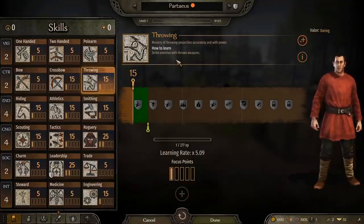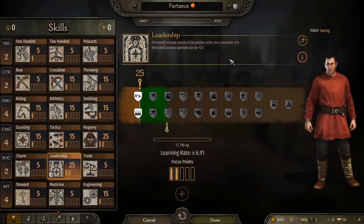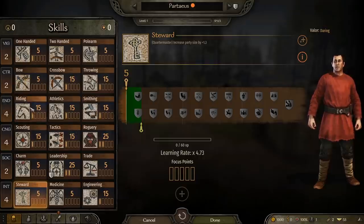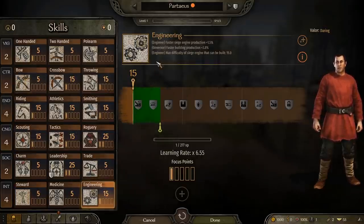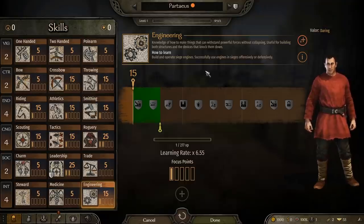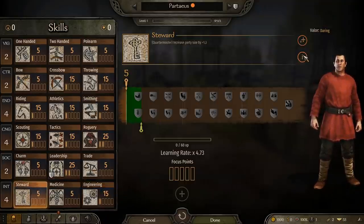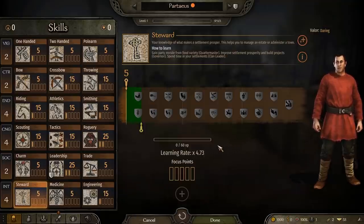If something is in parentheses, it means that's the job title that's affected — for example, Quartermaster, Surgeon, Engineer, or Scout. Those are clan roles that are impacted, and Governor implies it only takes effect when the character is a governor. This applies both to the learning of a skill and to its application, and you can toggle between the two over here. It's all a very simple system once you get the hang of it, but I can understand it being a little overwhelming for new players.